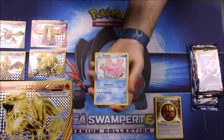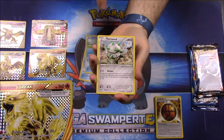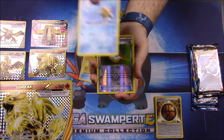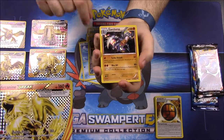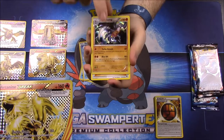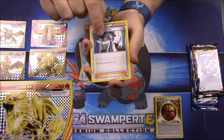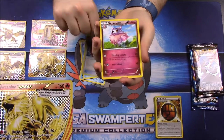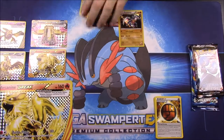Now we'll move on to Breakpoint. First up we have a Corsola, Froakie, Ferroseed, Electabuzz, a Staryu, a VS Seeker, a Great Ball. Then we got a Garchomp holo, which is really cool — I'm not sure if I've had that one yet. A Professor Sycamore Trainer, a Gyarados Spirit Link, and an Aerodactyl. So that's cool.